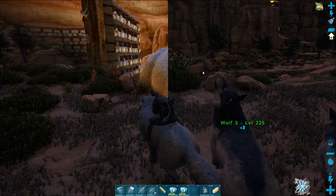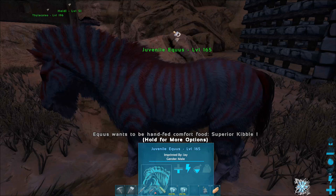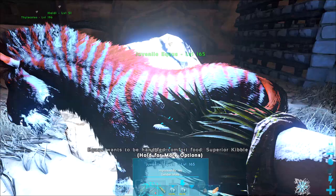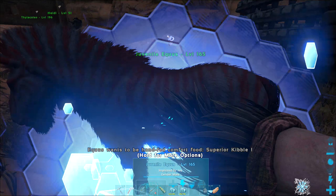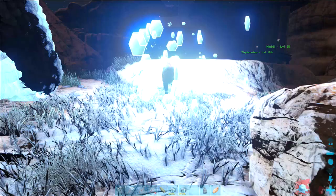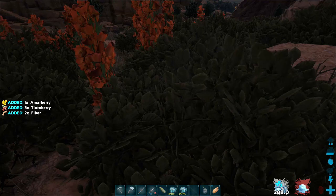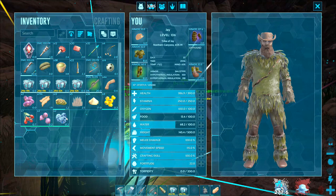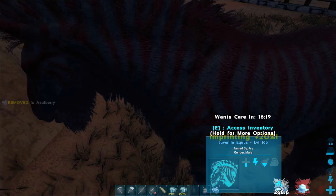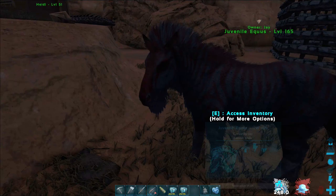I'm going to use a little bit of an exploit here — just to show you how you can get around imprinting. Our Equus wants superior kibble. I want to keep this one because it got a cool blue mutation. But if we cryo-freeze our Equus and then throw it back out again, it will reset what it's asking for — so now it wants an azulberry, which we can definitely do. Obviously we can only do this once because we've got our cooldown timer of five minutes for cryo sickness. But in this case we rolled again and got lucky — so we'll try and get a full imprint on the Equus.